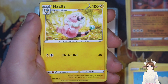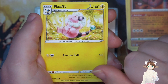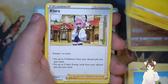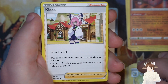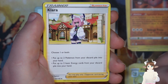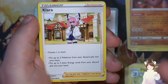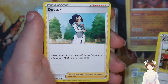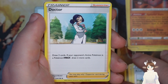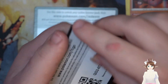We got Flaffy — I'm pretty sure I got this one but I actually like the smiling Flaffy there, I guess in the fall time where all the leaves are dropping. Clara — choose one or both: put two Pokemon from your discard pile into your hand, or put two basic energy cards from your discard pile into your hand. Pretty cool. Doctor — draw two cards; if your opponent's active Pokemon is a V-MAX, draw two more cards. That was for V-MAX. Okay we got our next code.